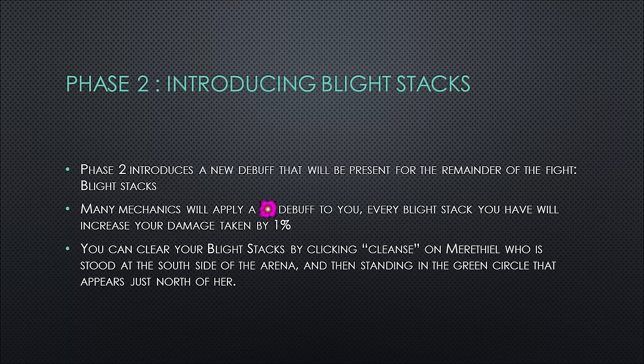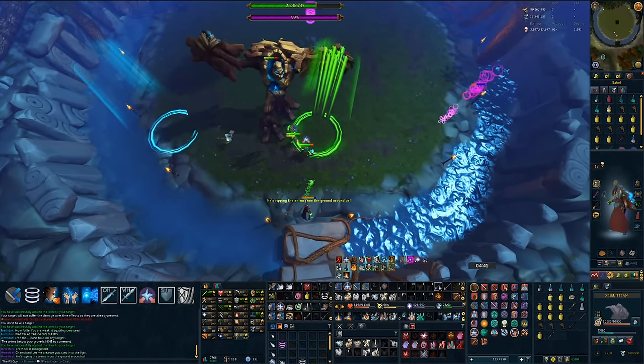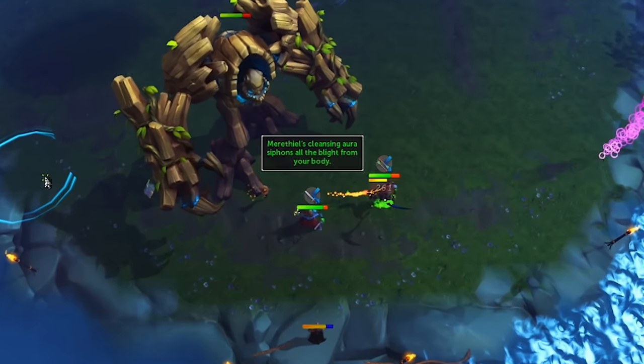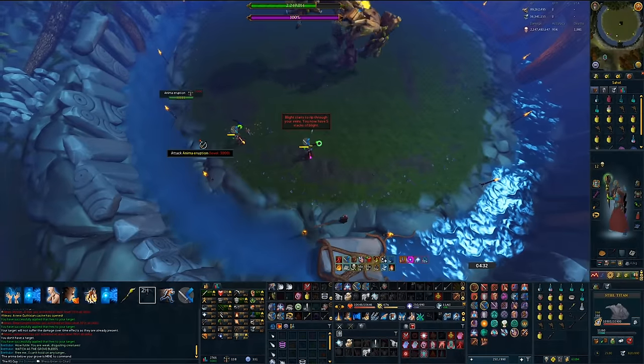Phase 2 introduces blight stacks. For each blight stack you have, you'll take 1% increased damage. A number of mechanics throughout the remainder of the fight will increase your blight stacks. You can clear your stacks by clicking Cleanse on Marithil, who stands at the south side of the arena, then standing in the green circle that appears just north of her. There's a short cooldown but you can cleanse as many times as you'd like. Phase 2 features six separate mechanics, and will end when the HP bar under Solak reaches 0%, lowered both by dealing damage and progressing through the phase.